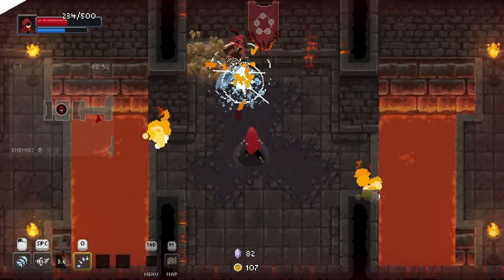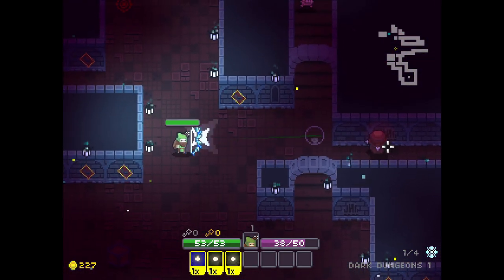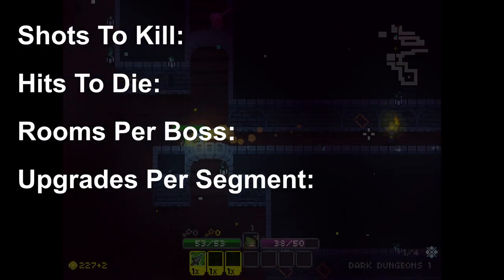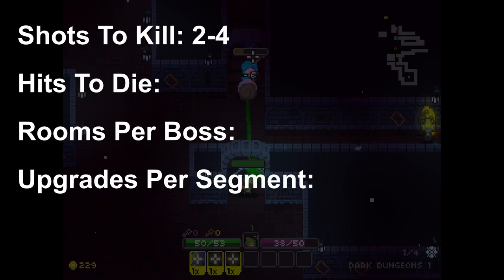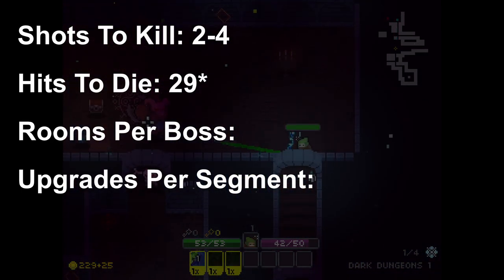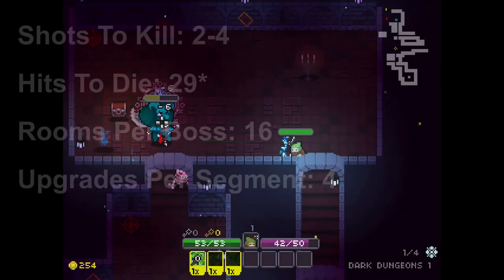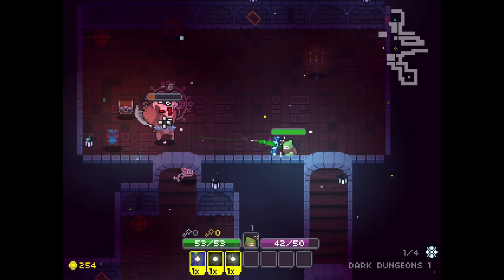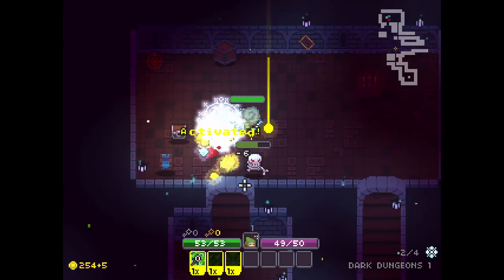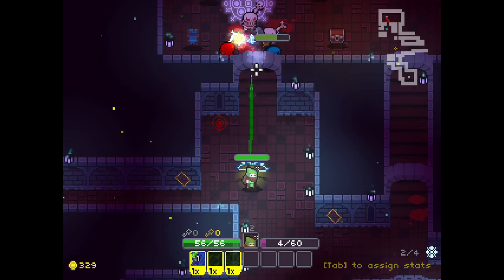The last game I took stats from was Dungeon Souls, which doesn't have as big of a following, but the mechanics were similar enough that I thought I'd try it. It took two to four shots to kill an enemy, but weirdly it took 29 hits to die. There were 16 rooms before a boss, and you'd find about four upgrades before reaching that point. The high health probably comes from the fact that enemies spawn in big groups and your character moves very slowly, so they expect you to get grouped on often.